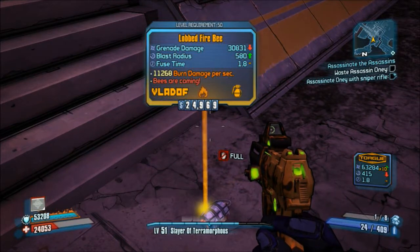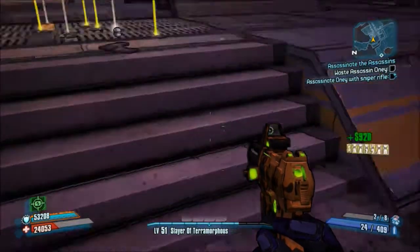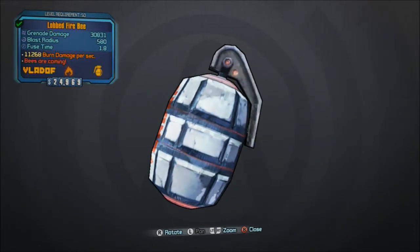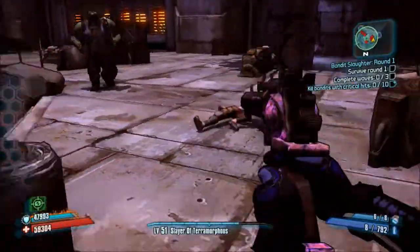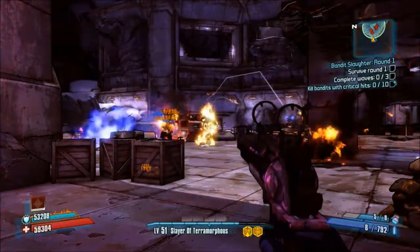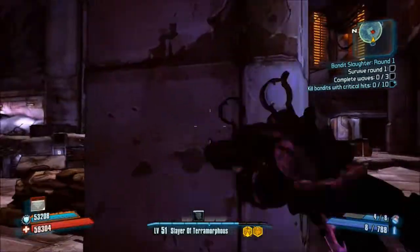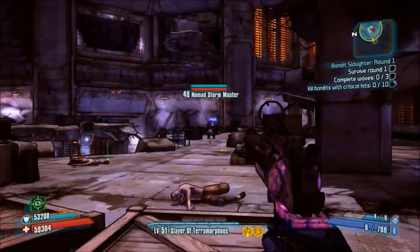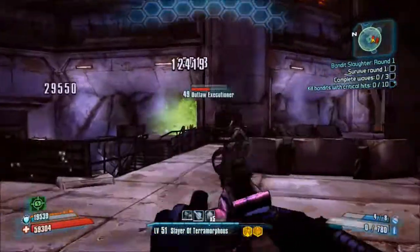It dropped the Lobbed Fire Bee — the one we have — and it's level 50, so that's cool. We're going to head to Fink's Slaughterhouse to test it out. On my rating scale I'm giving this an eight, because like the Hellfire, I'm a fire-corrosive guy and it just works for me. As you can see, even with this Caustic Goliath's shields up that grenade disposed of them easily. This is an area-effect damage monster — just stand back though, because those bees will fly back at you if you're too close.